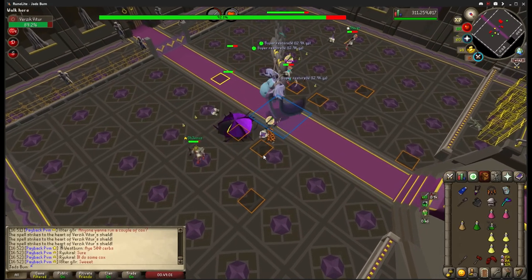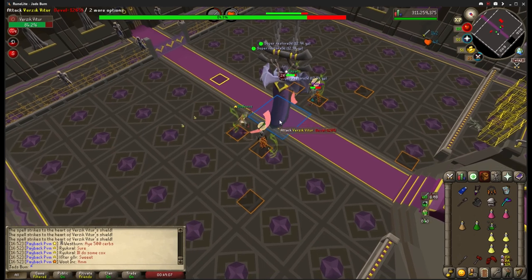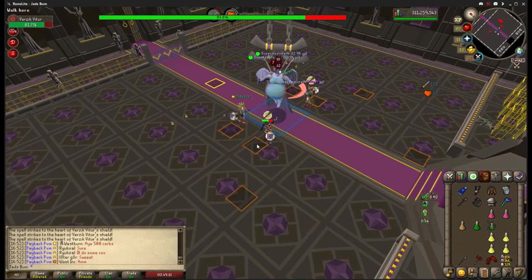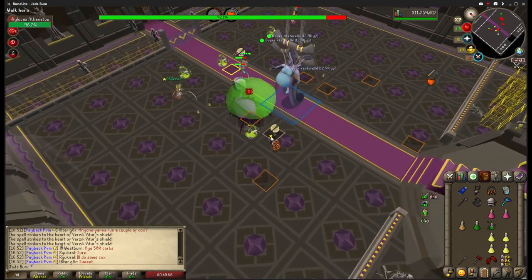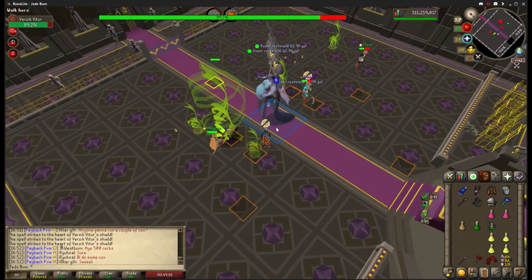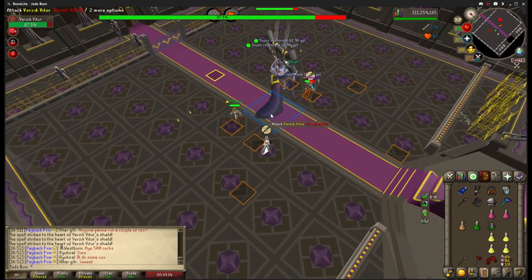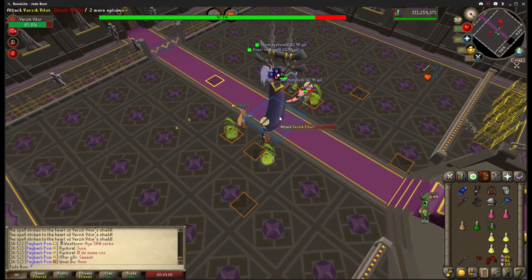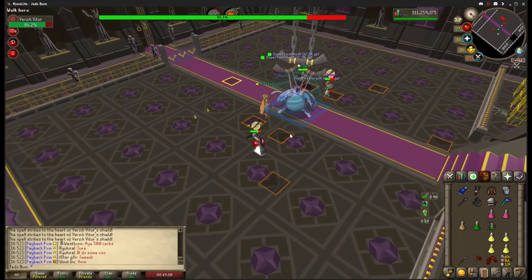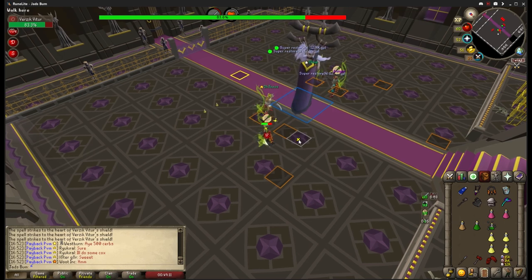Getting bounced by Verzik occurs when you're standing directly next to her as she's about to throw an attack. Instead of throwing an attack, she will bounce you away and stun you for a short time. The maxed hit of this bounce is 45, but it often does no damage. The real damage comes from the unavoidable ranged attack afterwards. To avoid getting bounced, always stand one square away from her until she throws her attack. After getting bounced, your first move should be to drink a brew because it's not possible to move out of the way of the ranged attack. When you are able to move again, move one square away from Verzik and get back into the cycle.